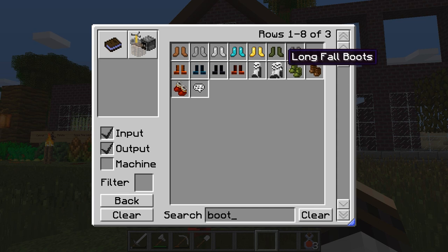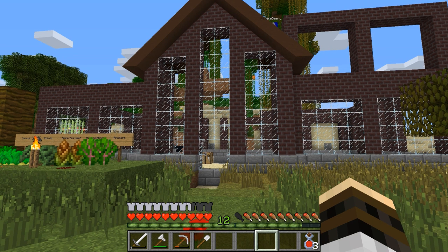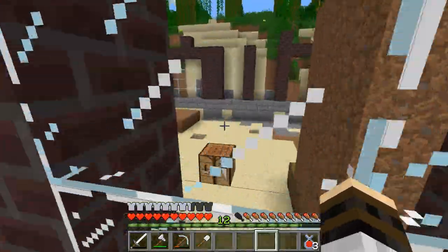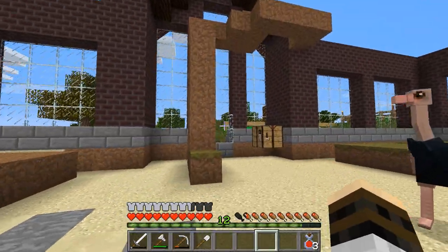Some booster boots or something? Oh, longfall boots? That's not really what we want. Cave scorpion boots, monarch boots, reptile boots — nope, nothing. Is there some way to fly in these mods? Not really. Okay, so I need to start placing glass while you place the brick, right? Yes, but first I want him to go into the front and make sure this looks good.